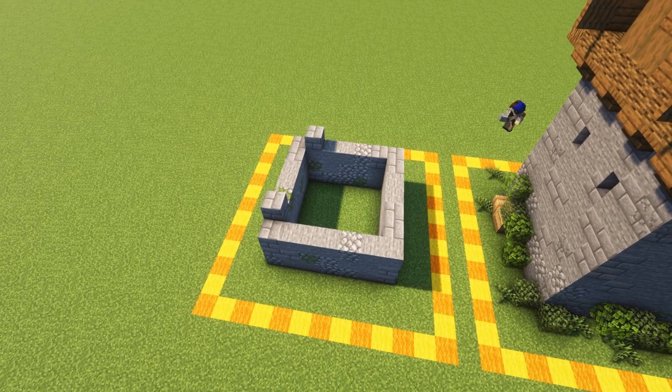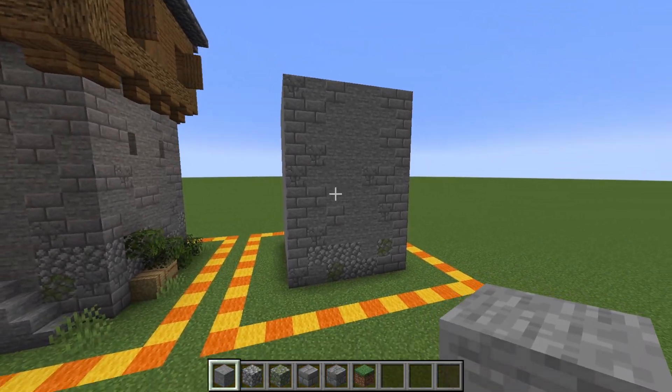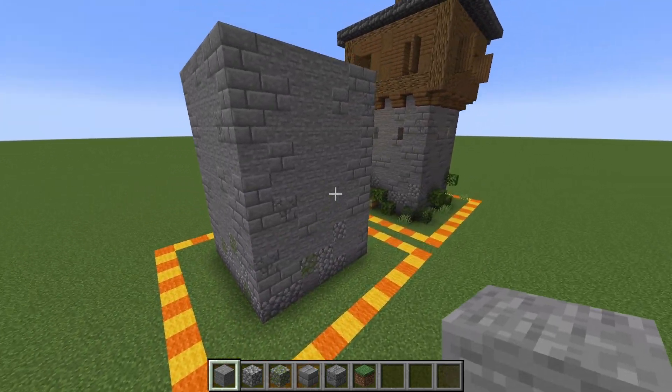Starting off building here, you're going to build a 7x7 square out of stone and then raise it up so that it's a total of 10 blocks tall. So we've got a big box here, and what we've done with the texturing is at the base here, we've just got some cobblestone and mossy cobblestone.